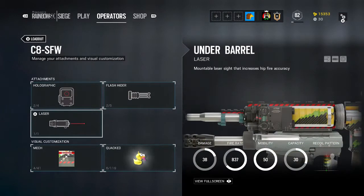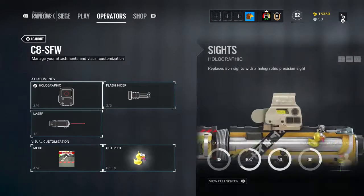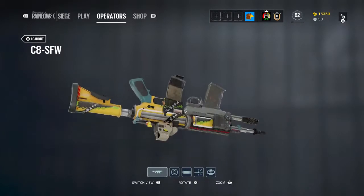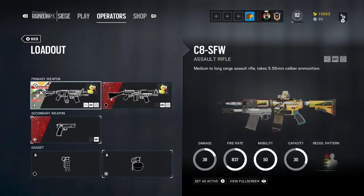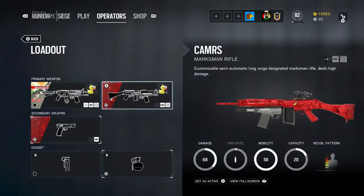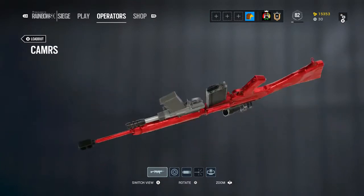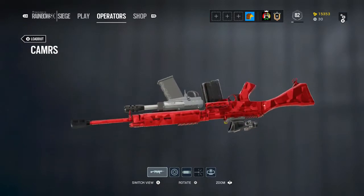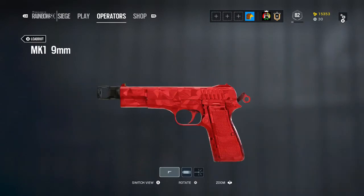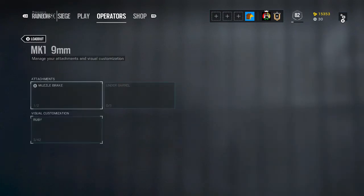First of all, we're going to be talking about the attachments I like to use on Buck's gun. Getting straight into it, we'll cover his primary and secondary weapons and his gadgets. Starting with the CAMRS, which is Buck's single-firing marksman rifle — this gun is so powerful, probably one of the best marksman rifles in the game apart from Blackbeard's. The attachments I like on the CAMRS are the ACOG and the muzzle brake. It's a single-firing gun, so the ACOG gives you a benefit getting headshots across the map, and the muzzle brake gives you a bit less recoil when single firing.